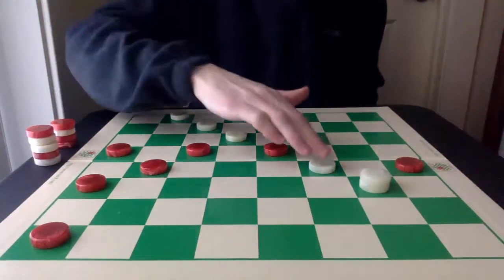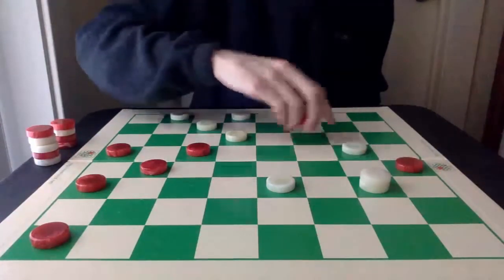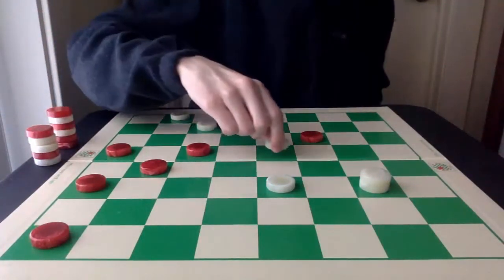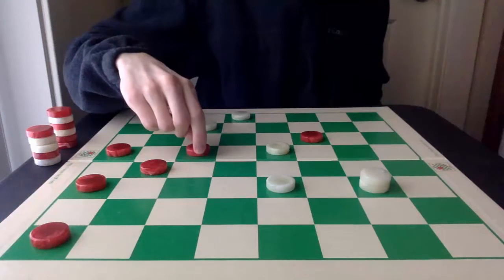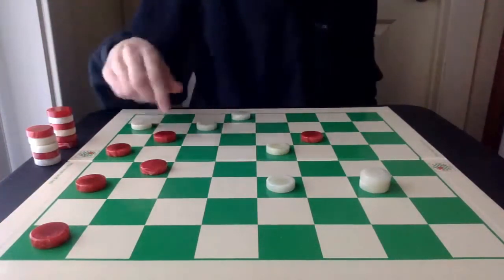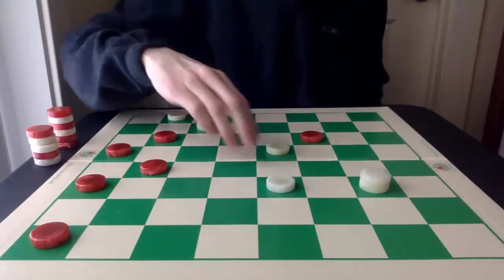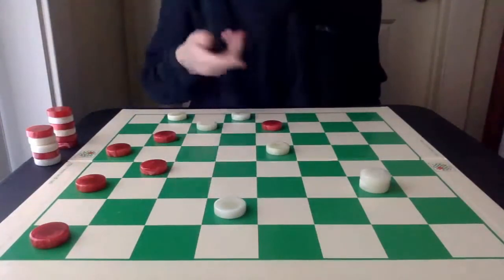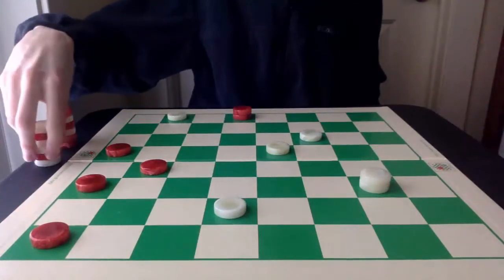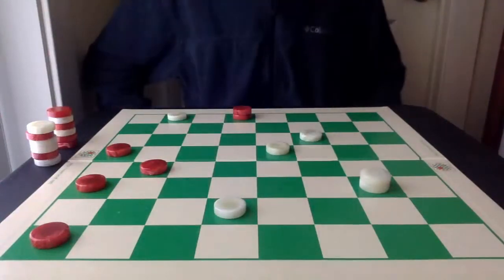Now, White can just try to get another King. Red is now going to pitch out into this single corner. And now, this White piece can move out of the way. Red is going to go here. White can't go here because of the two-for-one. And really, regardless of where White goes next — if it goes here — the Red piece is just going to pitch out and Red is going to get a King. There's a little bit of work to do, but it's a solid draw here as these pieces can ultimately move into the King row.